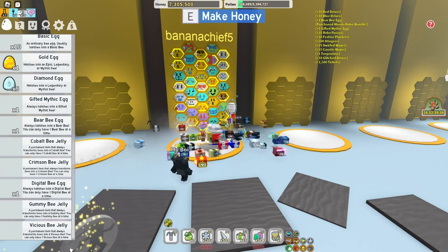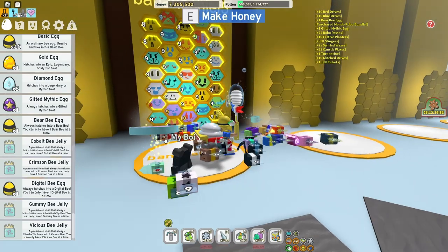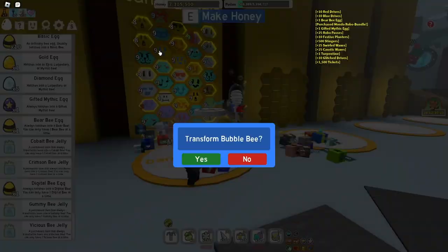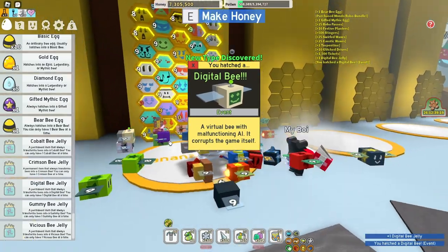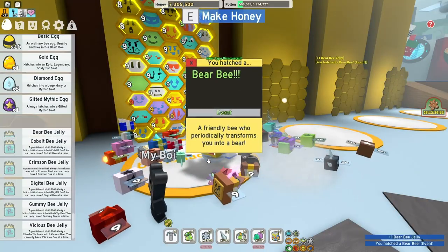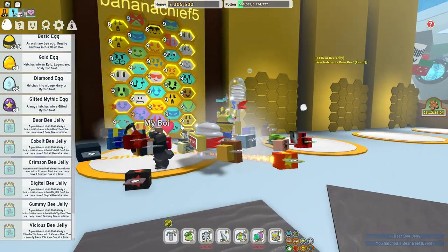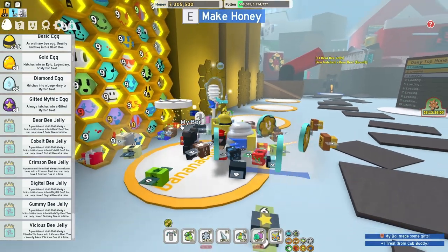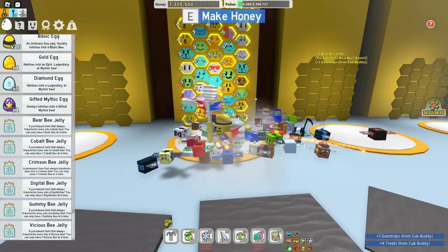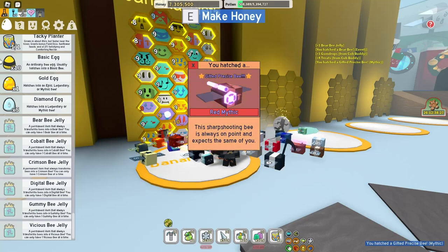My hive is alright — can be better. But we have a lot of eggs that we can hatch. We don't need the regular Bubble Bee, so let's replace our Bubble Bee with Digital Bee. Now we have a Digital Bee! Let's replace this random Cool Bee with Bear Bee. And now our Gifted Mythic — I found a spot. Another Gifted Precise! I'll take it. That actually is pretty good.